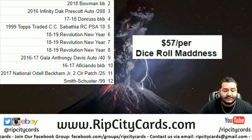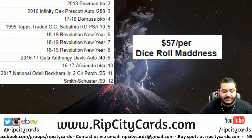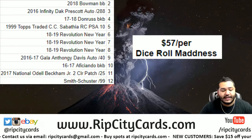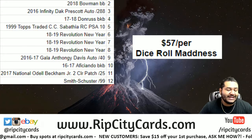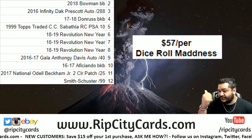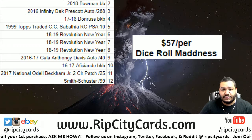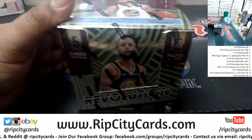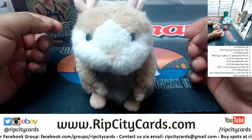What is this? Well, this is a box break of 2018-19 Revolution Basketball, the Chinese New Year edition. One of my buddies hit this in a dice roll madness break — you roll a die, and depending on the number that comes out, you can get any of the lovely things you see on the screen. My boy hit an 1819 Revolution box and he wants me to open it, so I kind of have to — he's the boss.